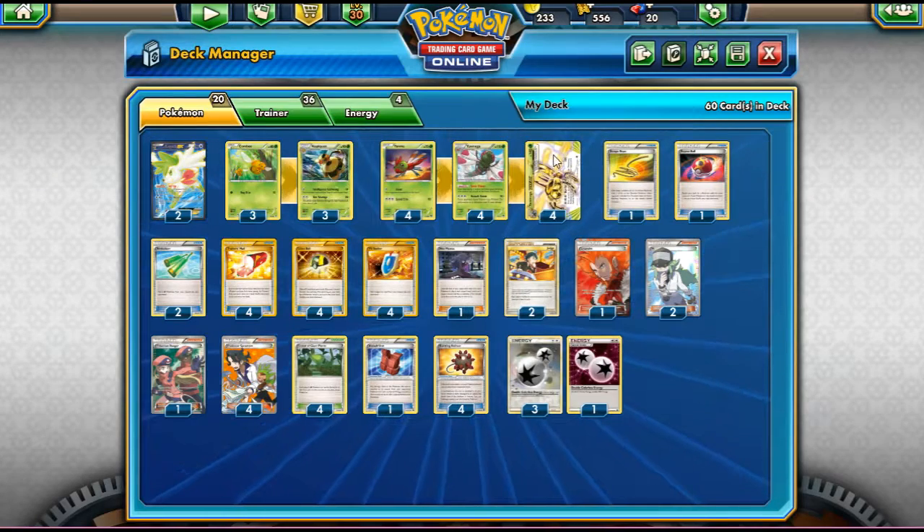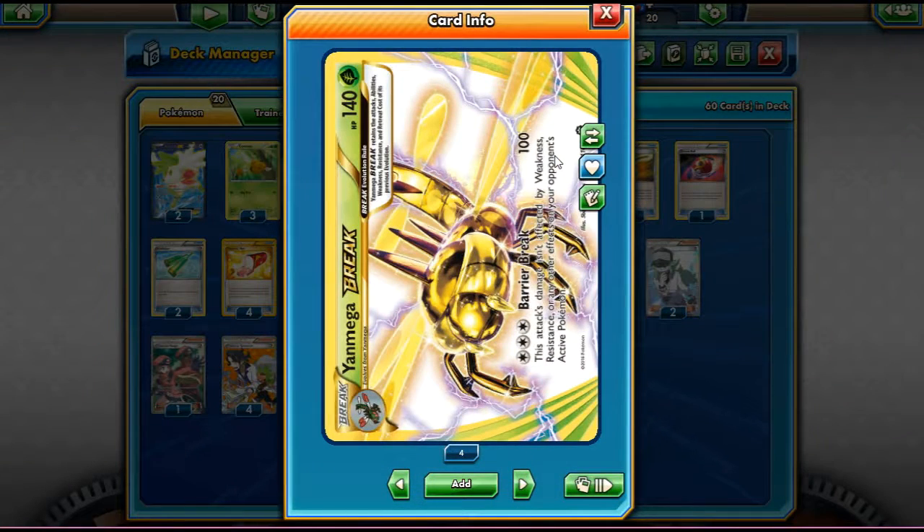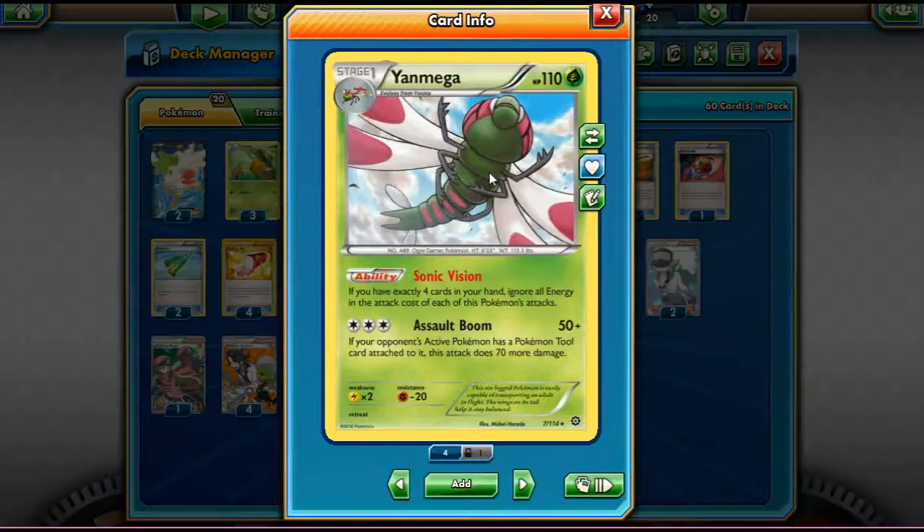Yanmega Break is a Break Pokémon, which are generally not very good. Most Break Pokémon are tossed aside, except Greninja and Trevenant because you can get those out really quickly. Other Break decks like Hydreigon Break, Empoleon Break, and Ho-Oh Break are kind of just overlooked. But with Steam Siege, we have some decent Break Pokémon to work with, and Yanmega is one of them. Yanmega is a really good Pokémon — not because of its attack Assault Boom, but because of its ability Sonic Vision.